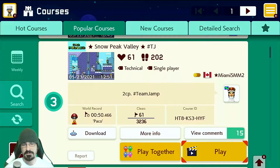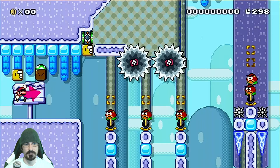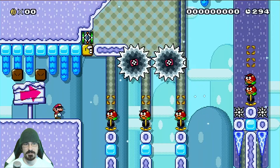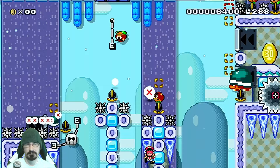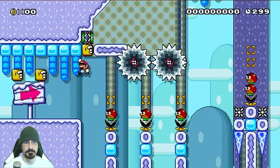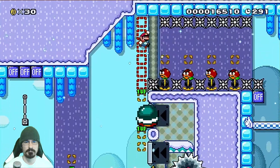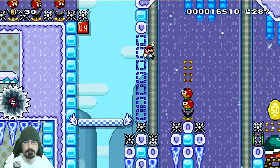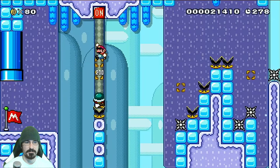Now we have Snowpeak Valley hashtag teamjamp, two checkpoints, teamjamp by MaximaiSMM2. Looks like a 50-second world record, so 50 seconds for two checkpoints — that's pretty good. Got some lives, don't need them, don't care. Very cool. I like that a lot, and here we are at the first checkpoint now.